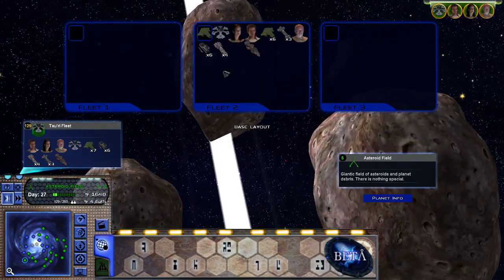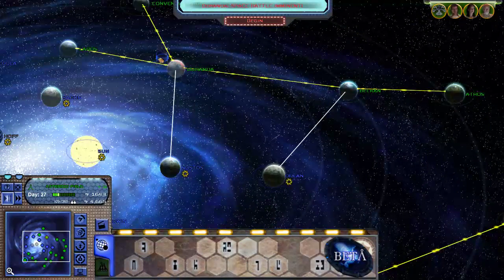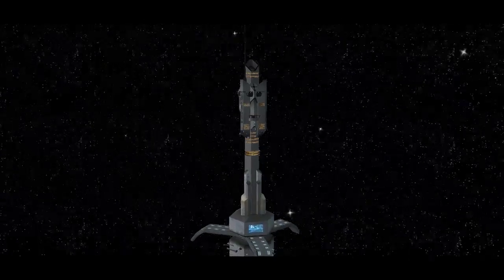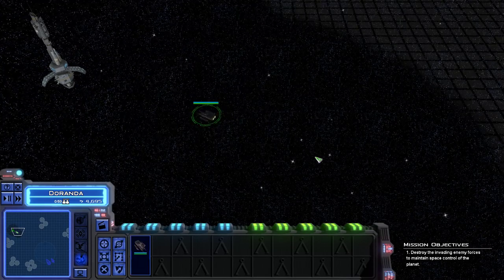I think this is a Wraith fleet spawning in — Miranda. Here we go. So we don't have any of our ships there, and I think this does end up just killing your ships, so it should be okay, maybe. We did learn last time that the Battle of Atlantis, when it does happen, is just incredibly difficult.